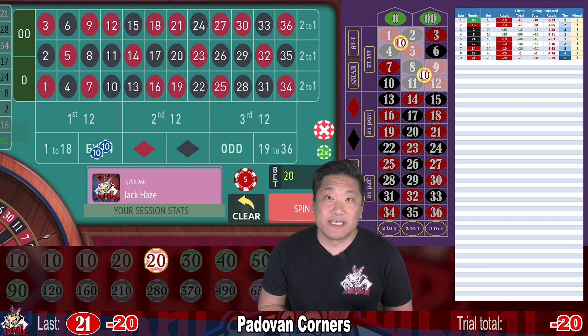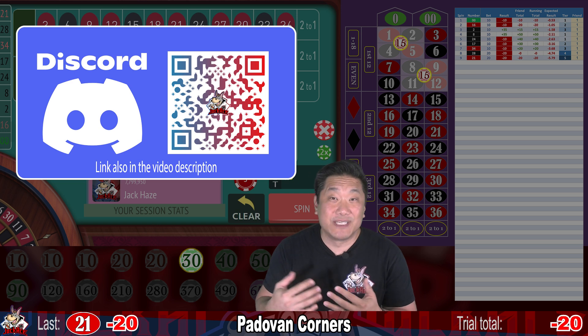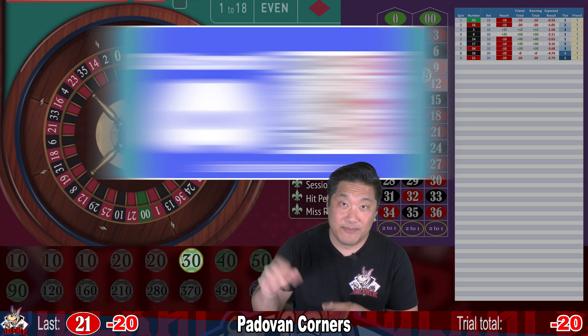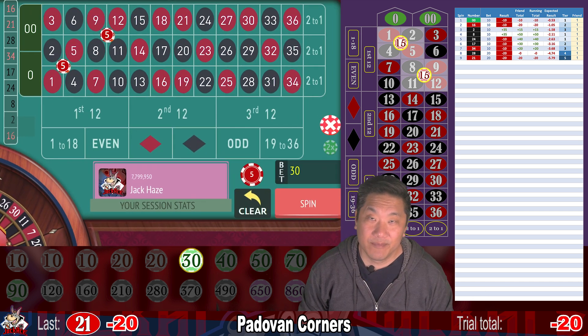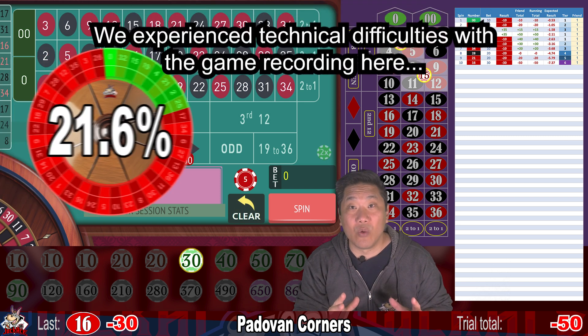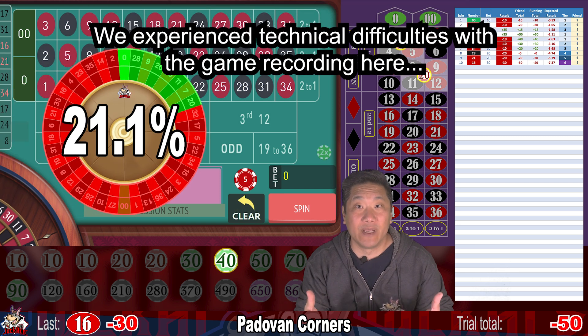If you enjoy discussing gambling systems, join my Discord. We have a pretty active community of around 700 degens like you. We love talking about gambling, so join today. 16 — whack — go to $40. Betting on eight numbers, you cover 21.6% of the wheel on single zero and 21.1% of the wheel on double zero.